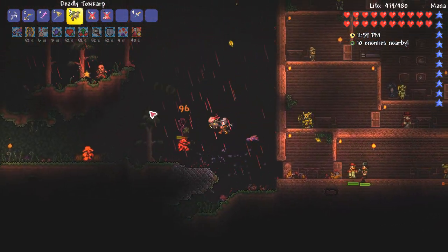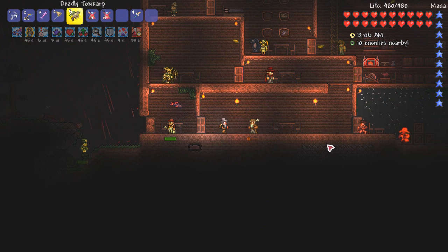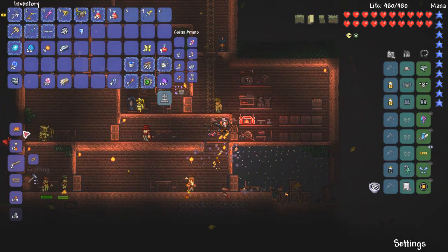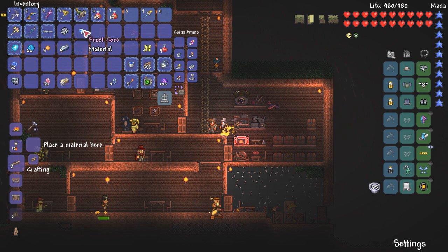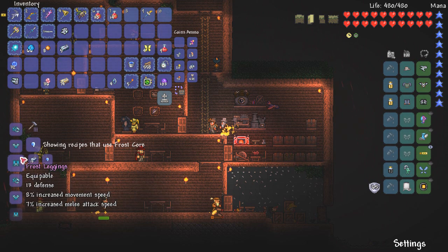You guys need to stop letting people in though. We've got way too many deaths out here. You guys can't even handle yourself. I'll tell you what - I'm just going to let you all die. Who really needs these guys? So I need the guy to talk to me about Frost Cores. I never noticed that it was made out of Titanium bars - is that new? When I last did this, it was made out of Hallowed. Is that always a thing? Let me check.